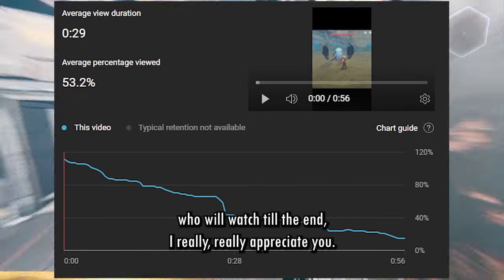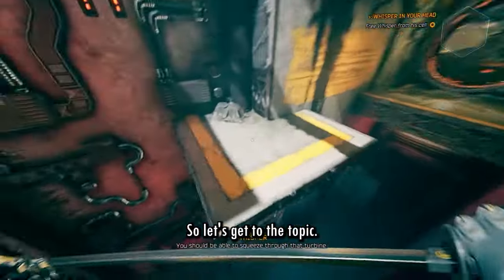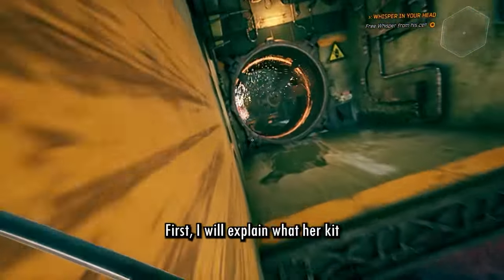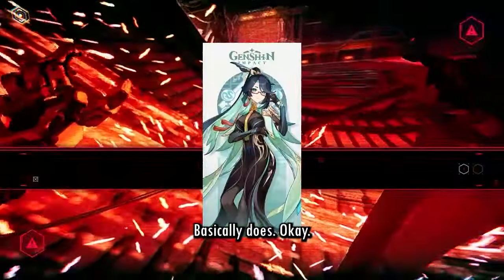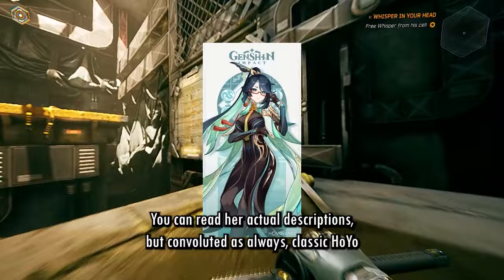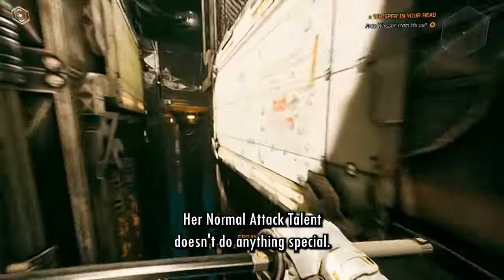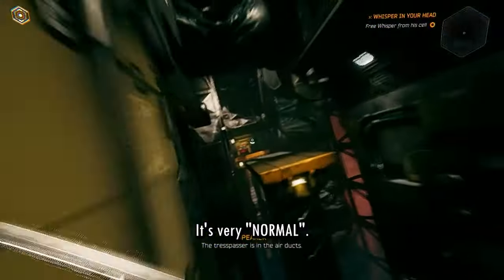So if you are the one viewer who will watch till the end, I really appreciate you. Let's get into the topic. First, I will explain what Xianyun basically does. You can read her actual descriptions, but yes, convoluted as always — classic Hoyo. She's an Anemo catalyst; her normal attack doesn't do anything special, it's very normal.